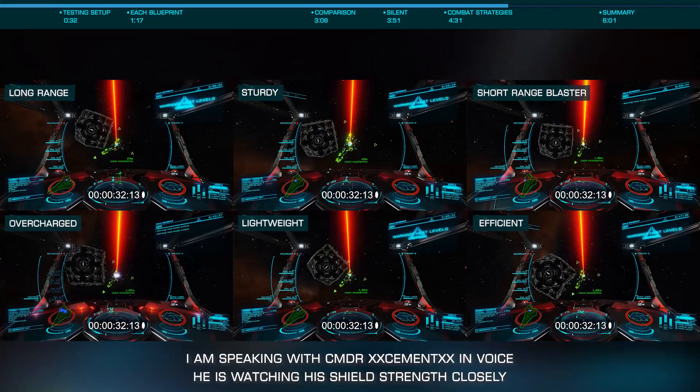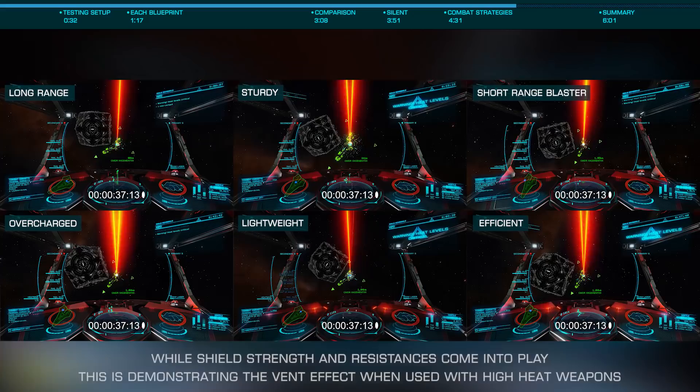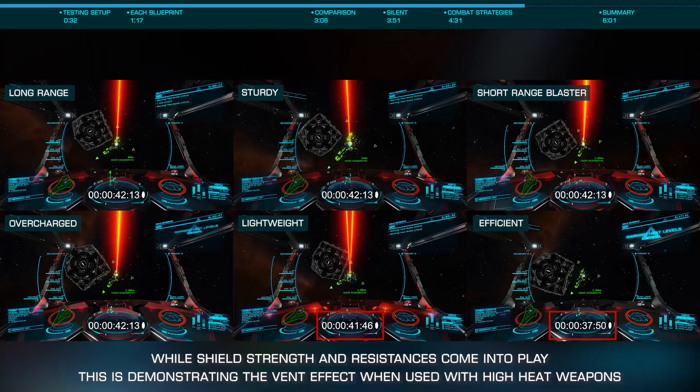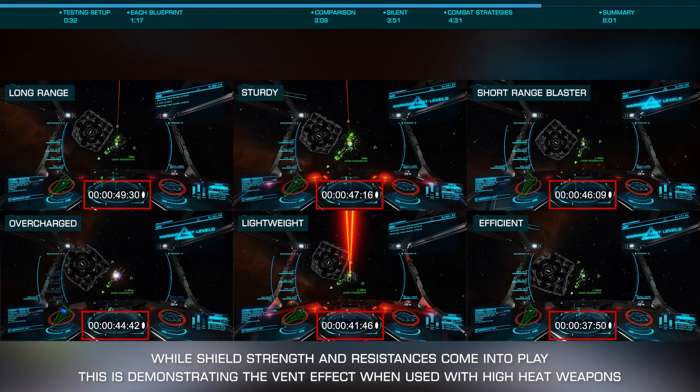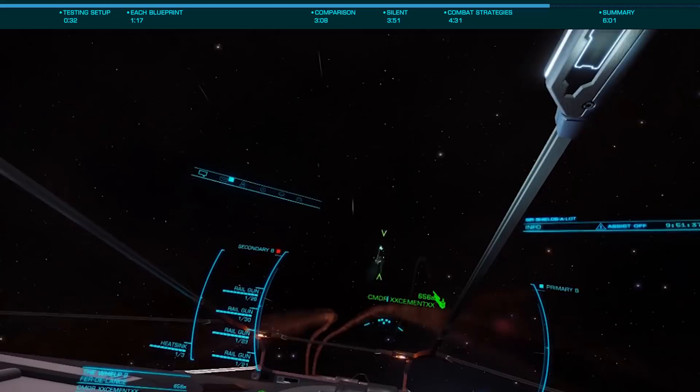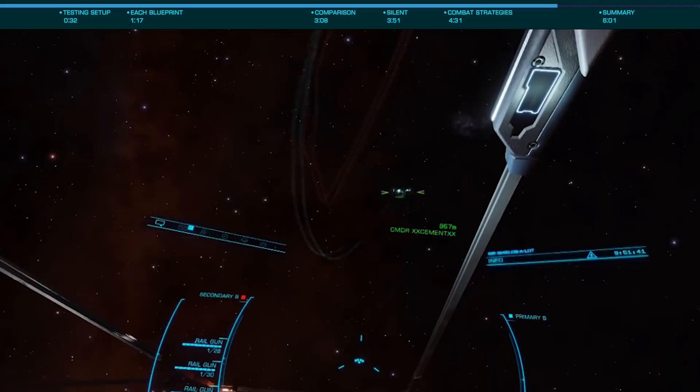Starting with a surprise, efficient is the fastest at 37 seconds. Lightweight is second at 41 seconds. Overcharged comes in third at 44 seconds. Short-range blaster is fourth at 46 seconds. Sturdy is fifth at 47 seconds. And bringing up the rear is long-range at 49 seconds. This is due to the much lower distributor draw, allowing me to fire the rails far more often than other blueprints.